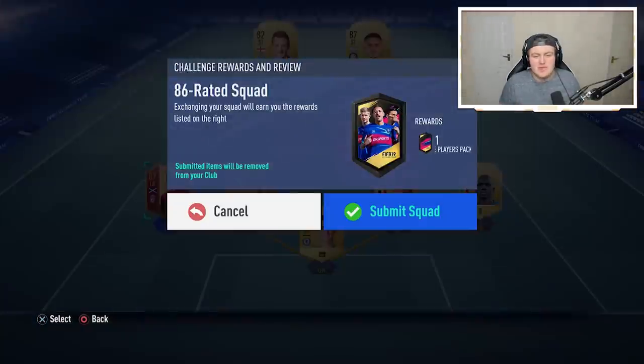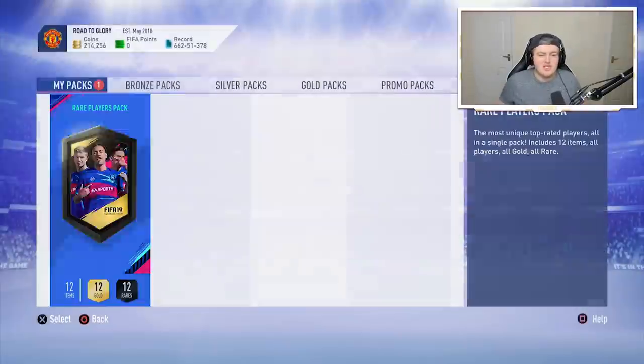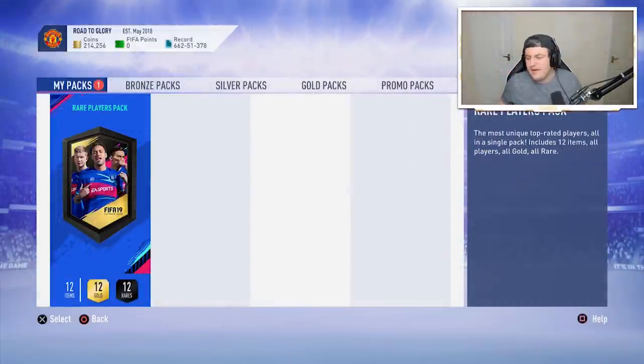A lot of people get upset, but if submitting these cards makes the SBC cheaper for me, that's worth it. I wish I could give them to people, and truthfully I really do. But EA don't provide anything like that, so I just use them in SBCs. I wanted to get that off my chest for the people who get upset when they see me submit high-rated players.